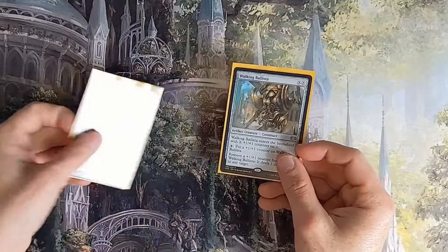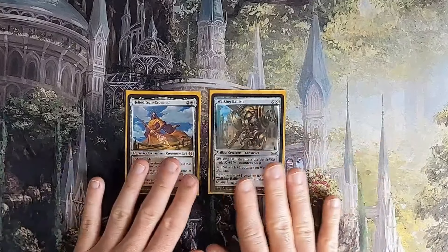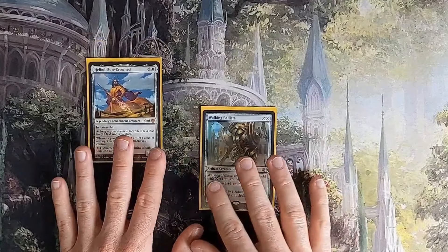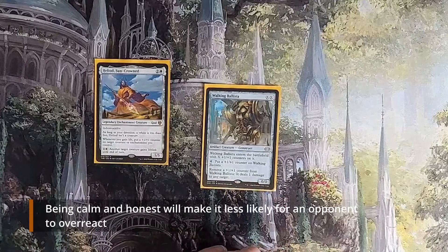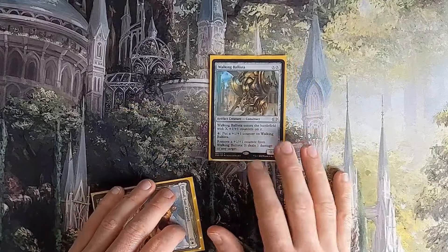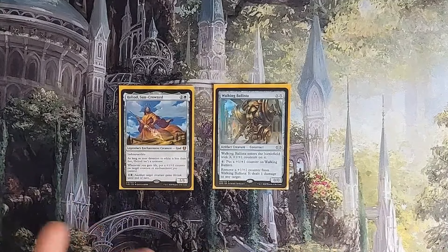Remove a counter, ping, deal 1. Walking Ballista gains life; have another counter. Ping, life, counter — we essentially machine-gun our opponents down. It costs 9 mana in total to set up. You can probably get away with playing Heliod first; if you do, opponents may ask if you play Walking Ballista in that deck — be honest. I'd advise saying yes, but you don't have it in hand or any way to tutor for it right now. Playing Walking Ballista on its own in a white deck might set off alarm bells, so play Heliod first and follow up with Walking Ballista the following turn if you need to split the combo over two turns. Ping, gain life, gain counters — easy peasy.